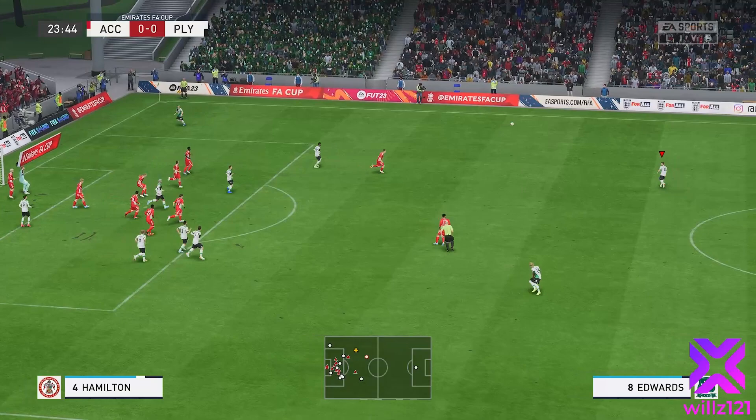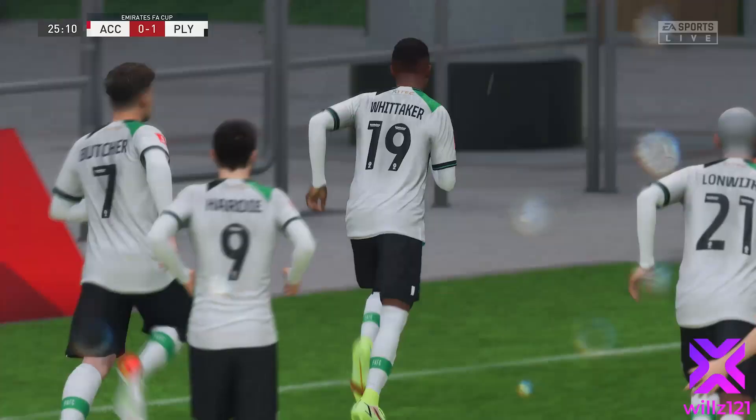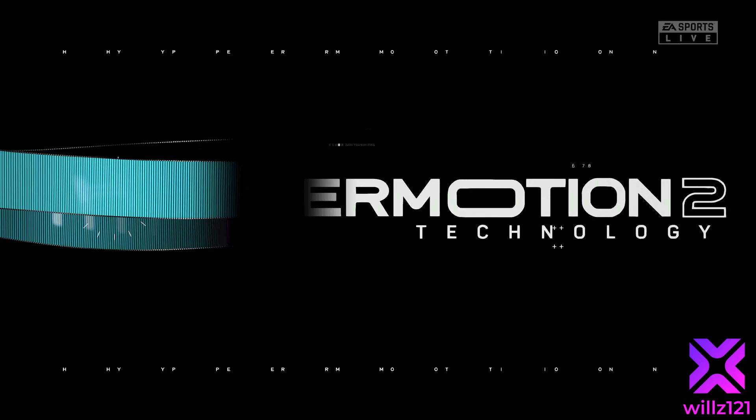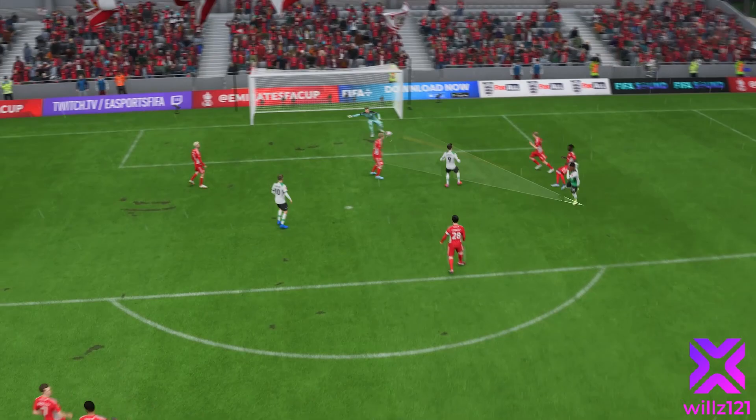Edwards turns the ball over and we keep it alive. Goes back to Randall, into Whittaker. Whittaker shapes to shoot and finally we do find that bottom corner — it's a great finish! Those finesse shots into the bottom corner are really impressive this season. I love those goals going across the keeper. Great turn and he buries it into the bottom corner.